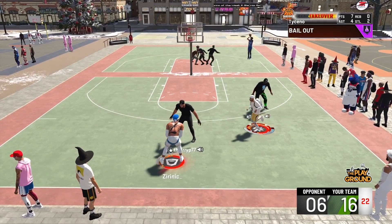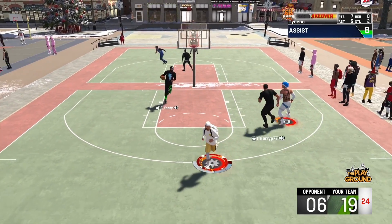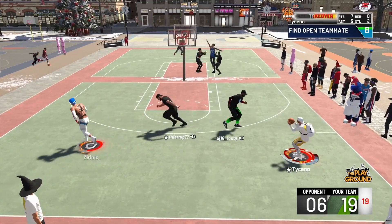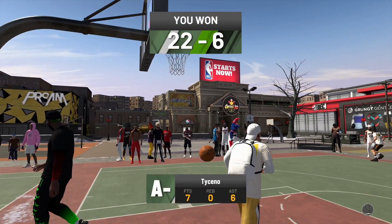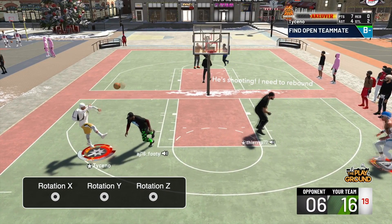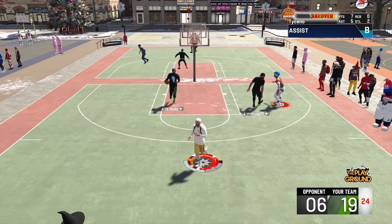What I want you guys to do on all of these plays is have a look at the center guarding Z. Look at how he sags when I get into the step-back jumper animation — this is what I'm gonna try and make clear throughout this whole video. I'm going looking for my shot, I get into my animation and the center on Z starts sagging off. Look carefully as I get into the step-back animation — the center guarding Z starts sagging for the rebound. Look at that — he starts sagging, but I throw a bailout Hall of Fame pass to Z for the easy shot.